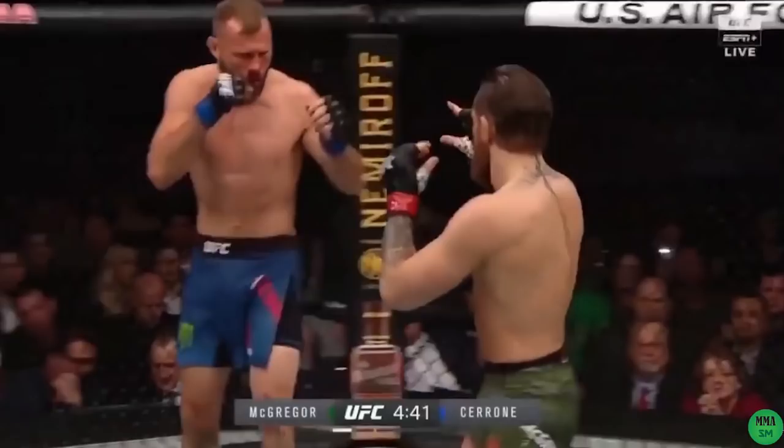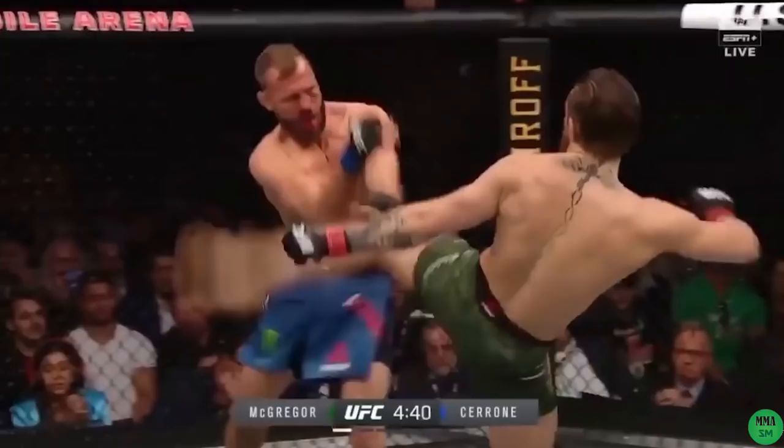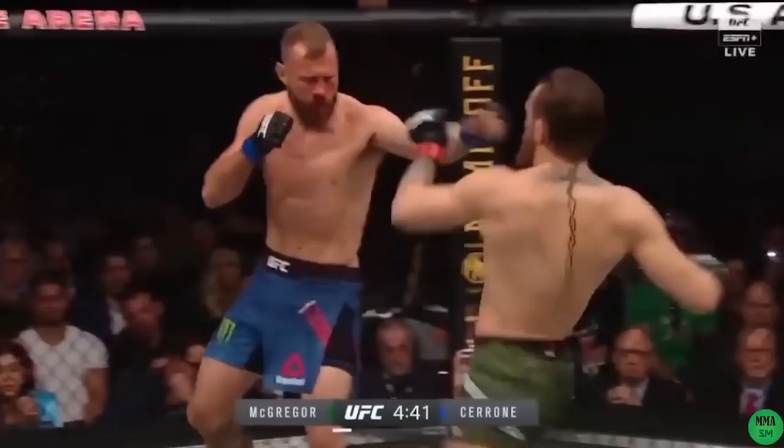This next sequence is pure greatness. Cowboy is circling to Conor's left. Conor shows the nuclear bomb — the left paw. Because of the very first shot of the fight, Cowboy is extra worried about that punch, so he dips his head on the outside while leaning away from the left hand. Cowboy is so bothered by the threat of the left that he tries to parry it with his right hand. And that is the beginning of the end.